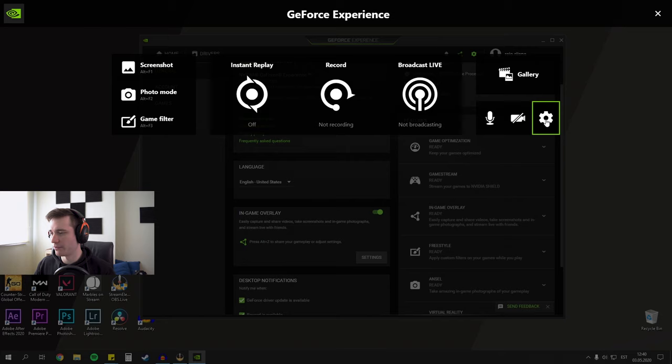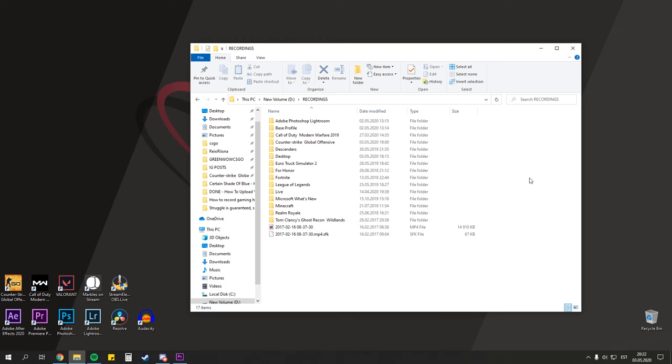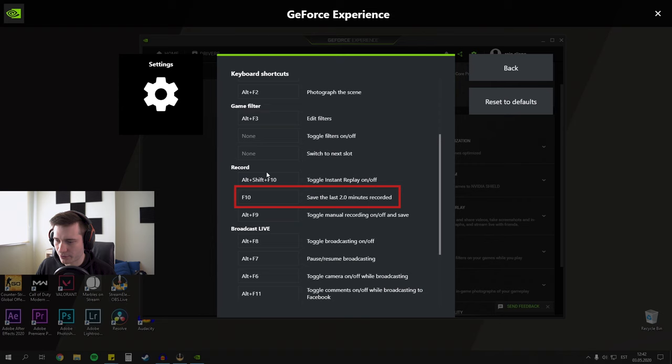Now we need to choose where GeForce Experience saves our videos. Head to Settings > Recordings, and under Videos you'll see the file destination. You should make a specific folder for all your recordings, preferably on an HDD with lots of space. What's really awesome is that it will detect the games you are playing and make a separate folder for each game in your destination folder — pretty neat. To change keyboard shortcuts, we have two things to keep an eye on: open/close in-game overlay which is Alt+Z, and under Record is 'Save the last X minutes recorded' — I have it bound to F10 because I prefer having it on one key.